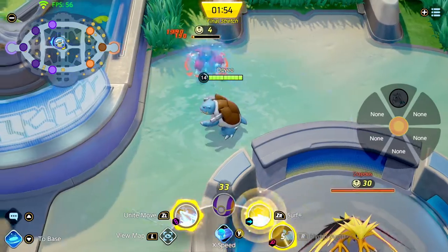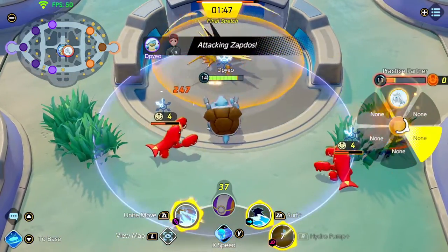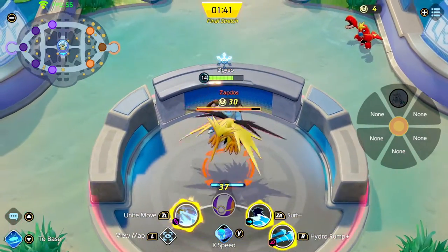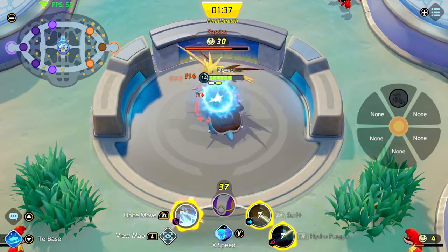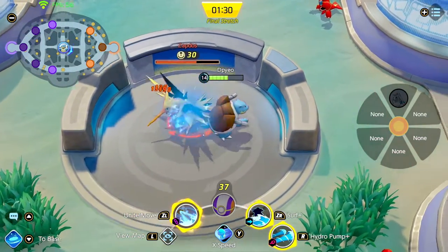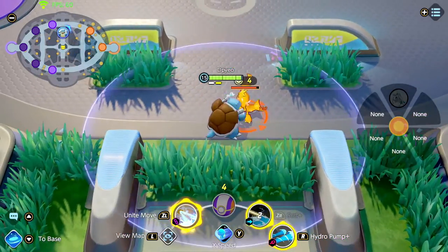As you can see here, Blastoise cannot solo Zapdos — he's not that strong and needs someone to help him. He's only good as a tank support. If the enemy team were around me, I would surf them away from Zapdos, use the unite move, then hydro pump them back toward their side.